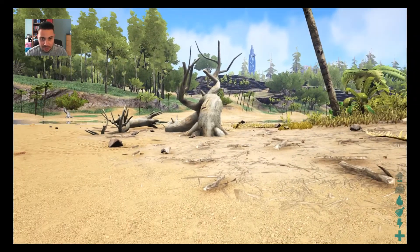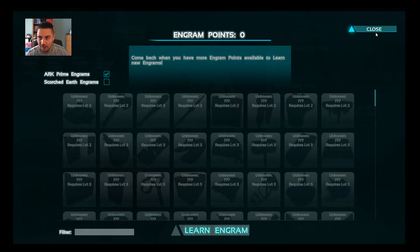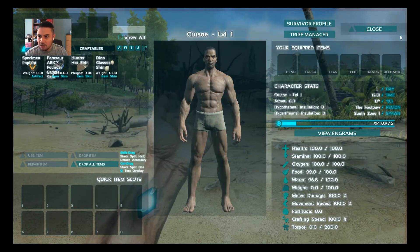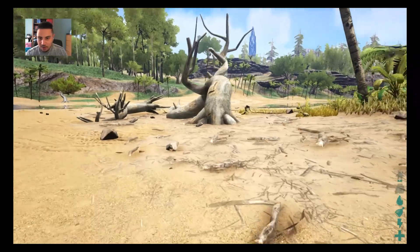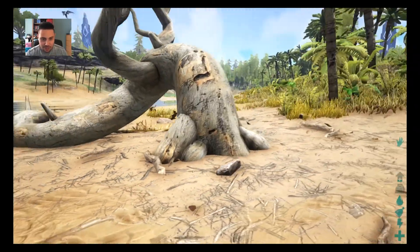Hi guys, today we're going to learn how to survive your first day in Ark Survival Evolved, and to do that we're going to learn about the tools for survival. Your first task is going to be to create your first tool, which is a stone pick. To do that we're going to need wood, thatch, and one stone.